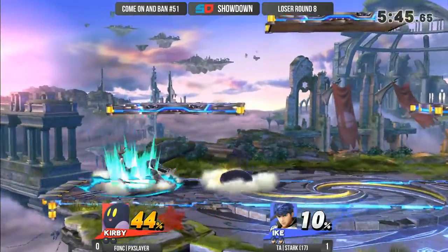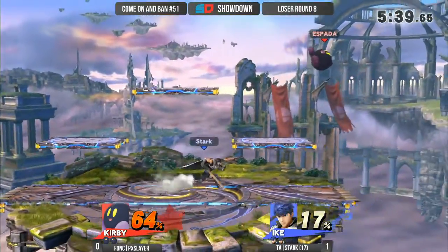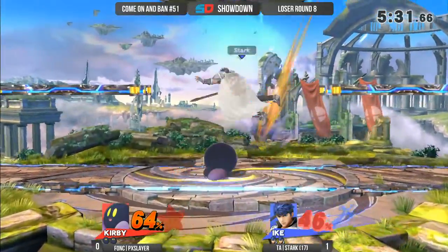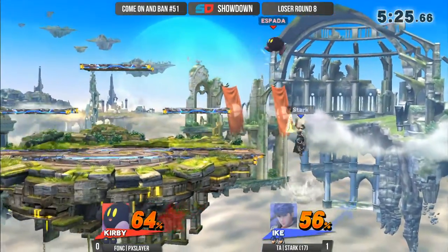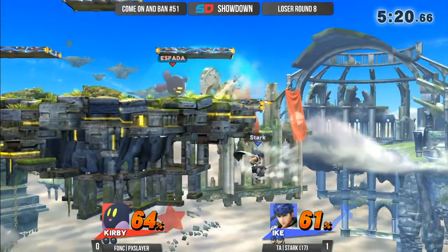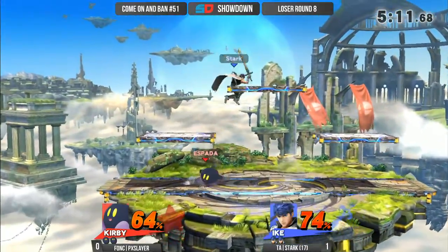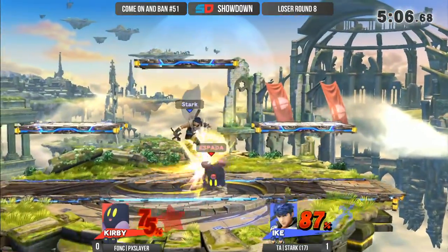This is a solid start from Stark right now, already up 44 to 10. It's been a while since that season started, and it's good to see it's not gotten rusty. pxSlayer playing pretty darn solid so far. He's playing incredibly safe against Stark — very cautious. He's not just getting in there and continuing combos. He pokes in, and if it's safe he'll carry on. He's also ducking at the right moments.